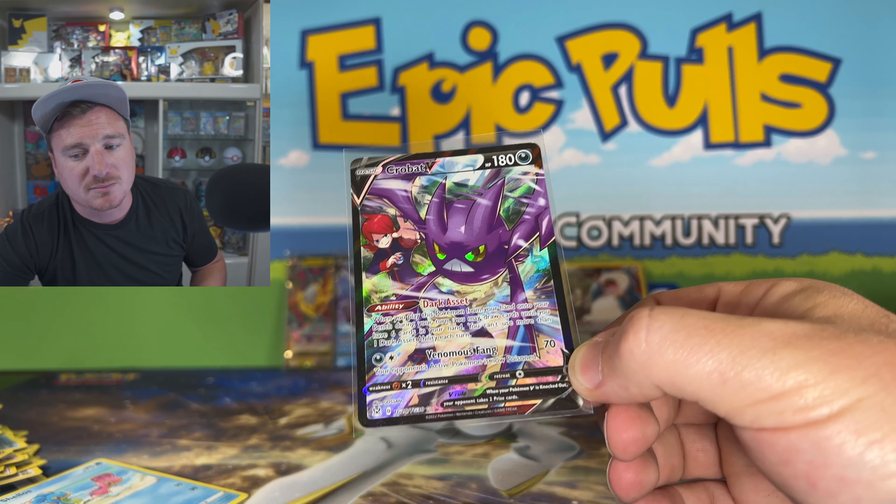Non-Holo Rare. The final pack of the opening here today — Radiant Gardevoir. The Epic Pulls board looking sad and lonely up there with no big hits on there. Guess you can't complain if you pull a gold, but not a single full art. Thank you, GameStop. Beautifly and a Trevenant Holo to end us off here today. Will we ever pull that alternate art Giratina?